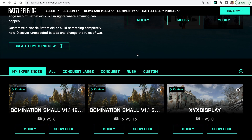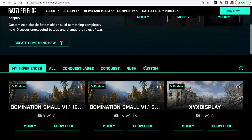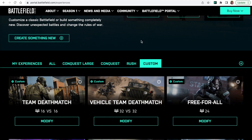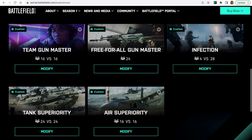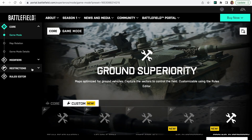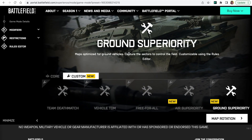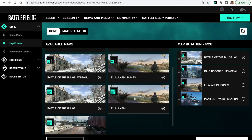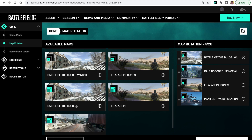Because Earth Superiority is the new mode, we have a number of ways of accessing it. The first is nice and easy — we're going to use the templates that Ripple Effect have provided and just modify that. Rather than clicking on My Experiences and creating something new, we're going to go straight over to the Custom section. Here are all the custom templates available. We've got Tank Superiority at 24 versus 24, and Earth Superiority at 16 versus 16. Let's modify the Tank Superiority mode — everything is already populated, with Ground Superiority mode automatically selected and four small maps added in the map rotation.